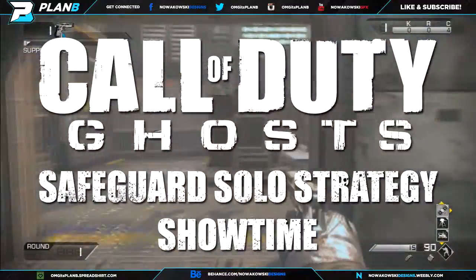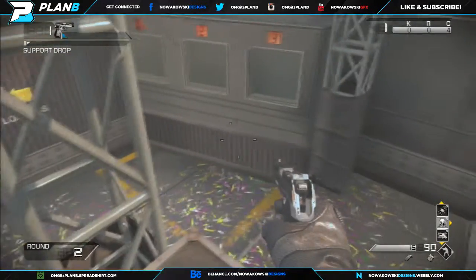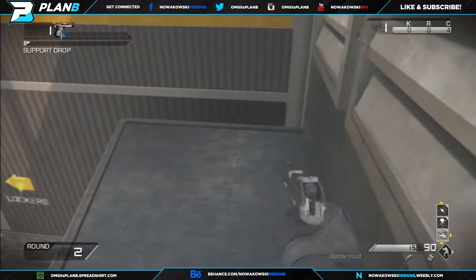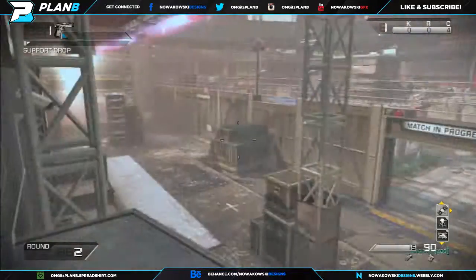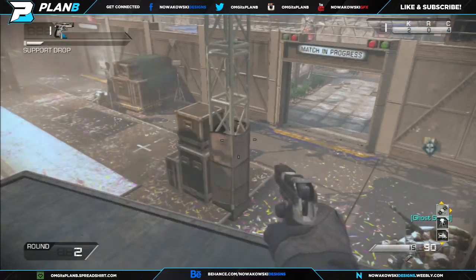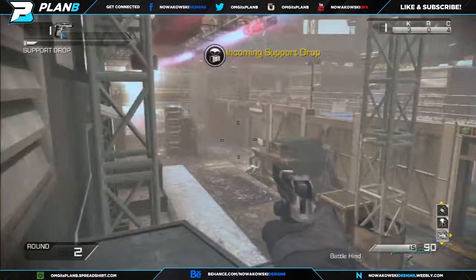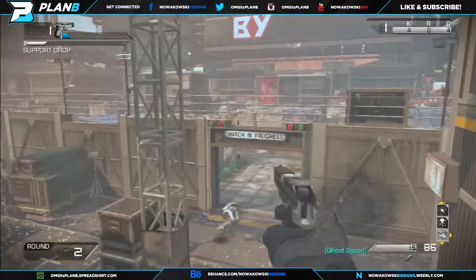Hey guys, what's going on — this is a Safeguard solo strategy for the map Showtime. This is the last episode of the Safeguard solo strategy series, the last map of the last map pack. What we're gonna be doing is setting up on this ledge here, which is really the only spot I can find where you can sit.